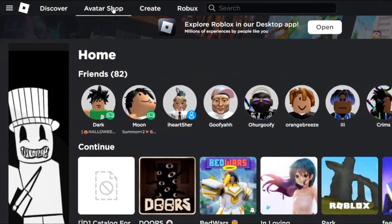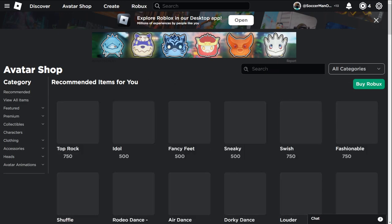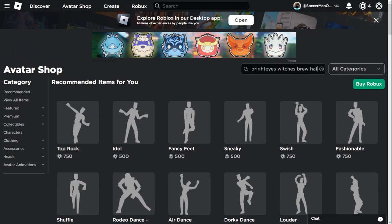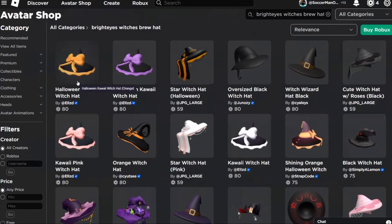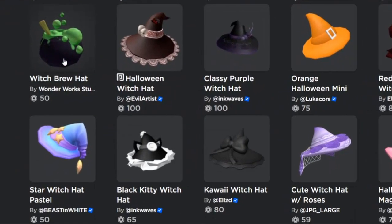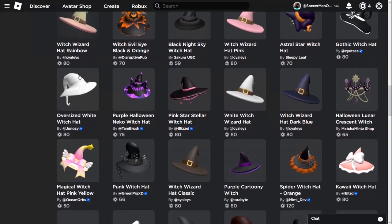We're in my Roblox account. Let's press avatar shop. We're going to search for the Bright Eyes Witch's Brew Hat. Let's enter it right now. Did Roblox actually ban the item? I'm scrolling all the way down in the shop and I don't see the Witch's Brew Hat anywhere.